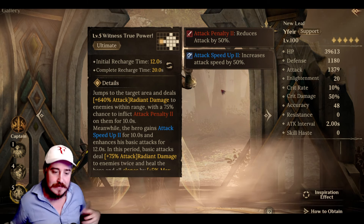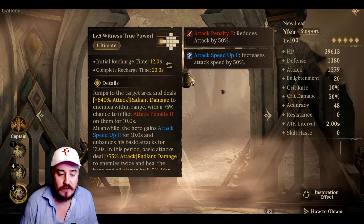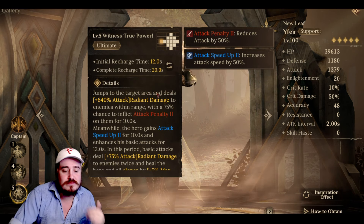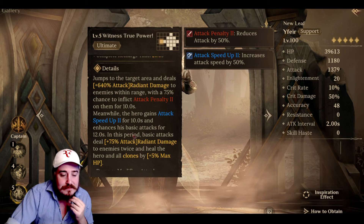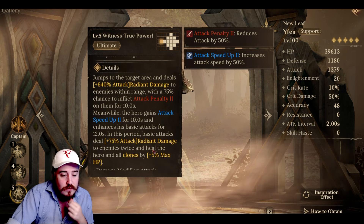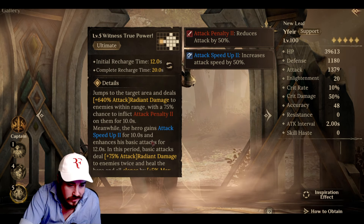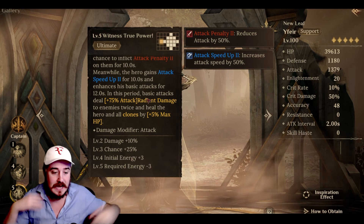Witness True Power — it's got that nice diamond you see placed in front of the hero's tile. Jumps to the target area and deals 640% attack radiant damage to enemies within range, with a 75% chance to inflict attack penalty 2 — going up to 100% with skill ups. The damage goes up to 650%. Meanwhile, the hero gains attack speed up 2 for 10 seconds and enhances basic attacks for 12 seconds. In this period, basic attacks steal 75% attack radiant damage to the enemy twice, and heals the hero and all clones by 5% of max HP.